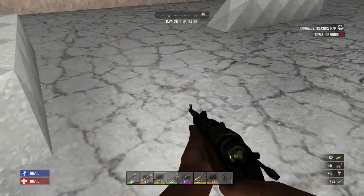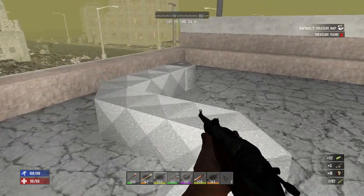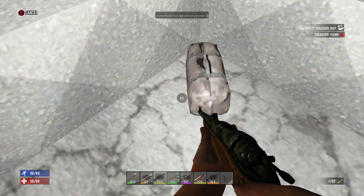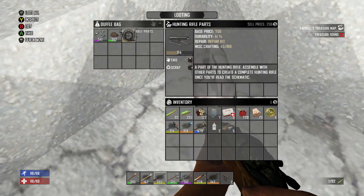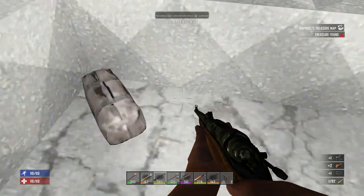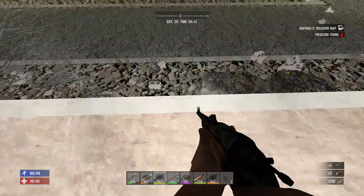Alright, some ammo — we'll take all that. That's why it's always good to check the roof. It gives you a good chunk of ammo from these bags and the corpses. We have hunting rifle parts, a press boy cap, and hunting rifle receiver. We'll take all that — probably just sell it.